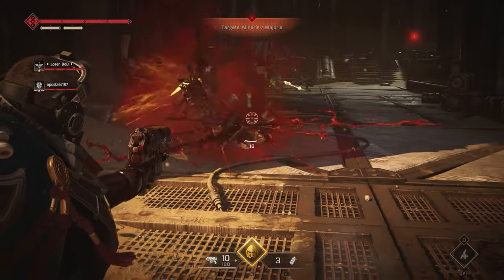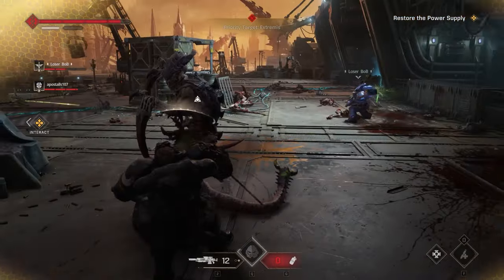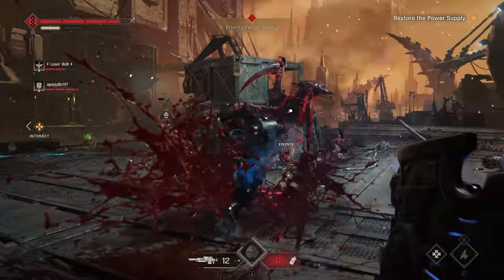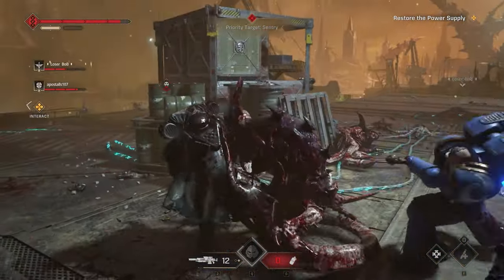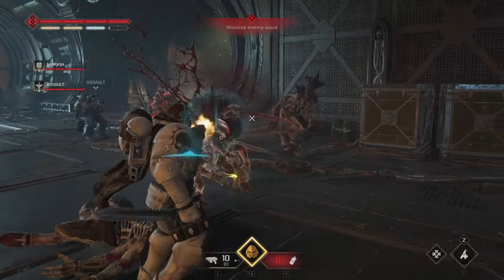But be careful — orange indicators can only be dodged. Tip number three: counters, dodges, and gun strikes. Something the game doesn't really tell you is that you can counter pretty much all melee attacks apart from the ones which come after an orange indicator. The blue indicator only shows you the time for you to do a big counter or execution, but it's not necessary for you to counter a melee.